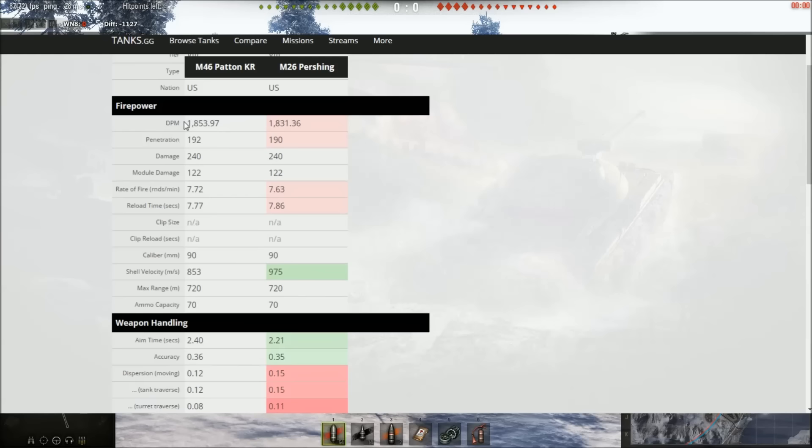You can see a slight increase in DPM reflected in-game, but it's almost identical — you would not notice that. It's got slightly better penetration, but with the latest penetration buffs for Tier VIII medium tanks, the Pershing has been buffed to 190, so it's 192 versus 190 — basically identical. They both have the same damage, it's a 90mm although a later version on the Patton. Rate of fire and reload are slightly better on the Patton, but so close you're probably not going to notice. The only thing the Pershing has over the Patton is its shell velocity, which hits the target a little bit quicker.